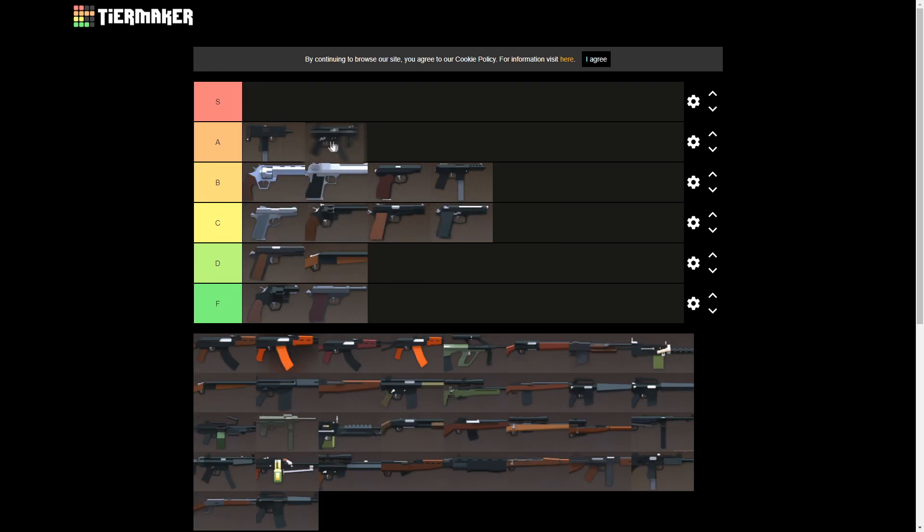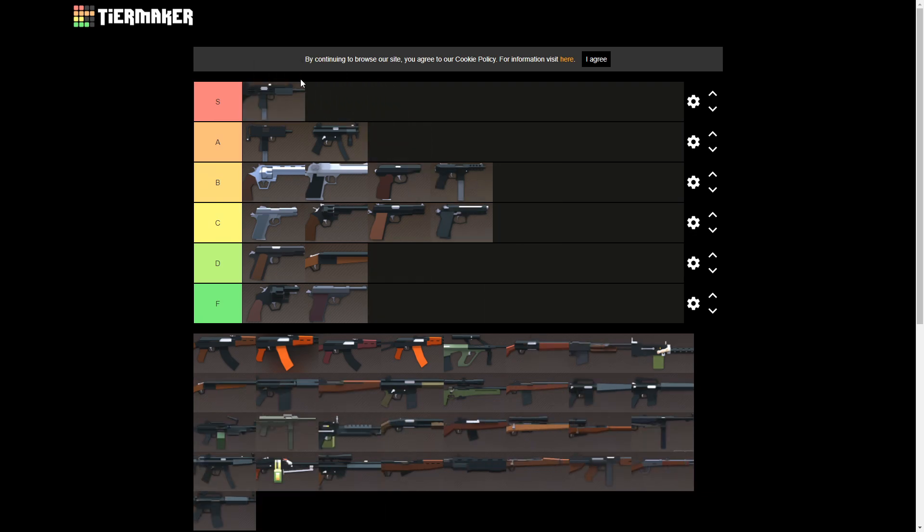MP5k — I'm gonna put it at A tier alongside the Mac 10. The MP5k is really good actually. It can take a suppressor and a sight, decent damage, decent range, good fire rate, good recoil too. The reason I'm putting it in A tier is because objectively I think the Uzi is the best secondary automatic in the game. You can put a sight, a suppressor, and a grip on it. It's got good recoil, good range, good damage — there's nothing more you could ask for from this thing. The Uzi is pretty much a primary as a secondary.